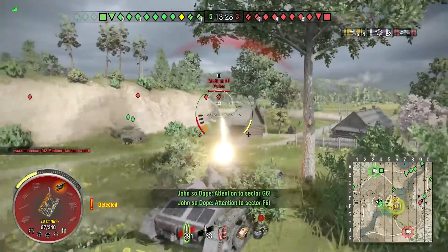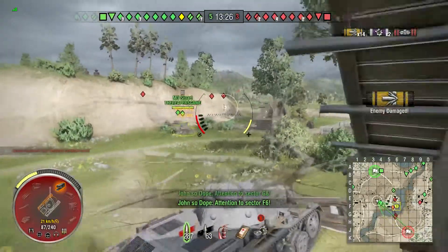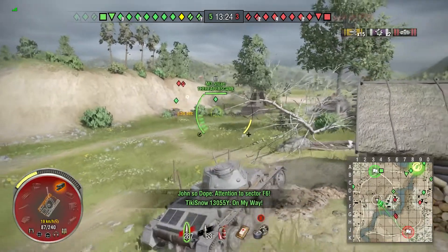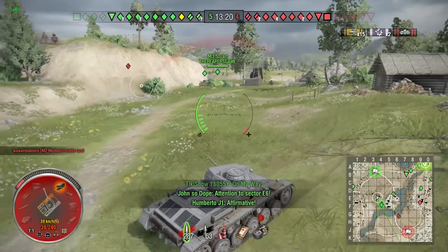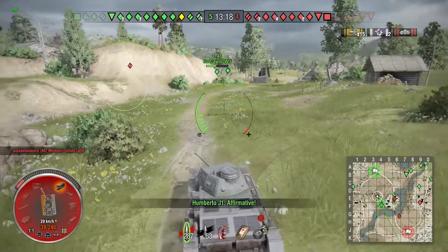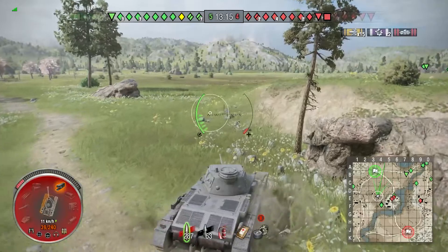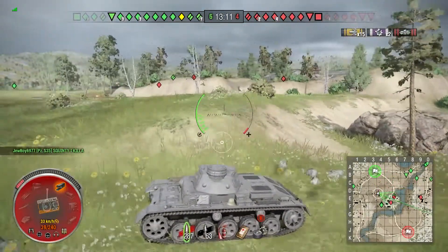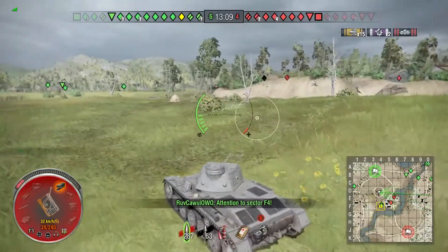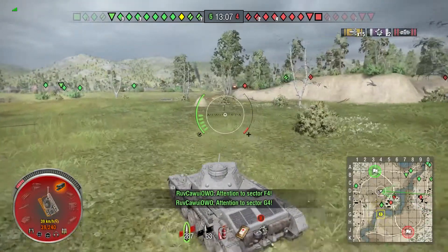If you engage heavier tanks — like the Matilda for example — you're going to have really big issues. So try and avoid those tanks; you need an escape plan with this gun. But you've got that speed of 68 km/h — more like 55 though — so you can get out of sticky situations pretty well.